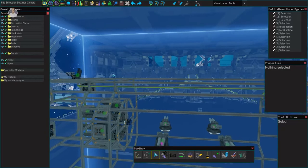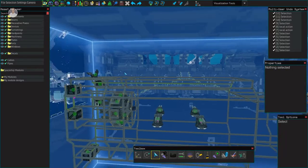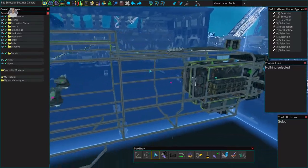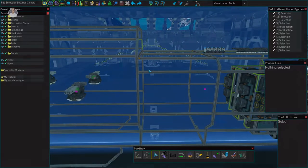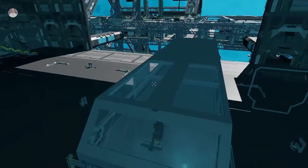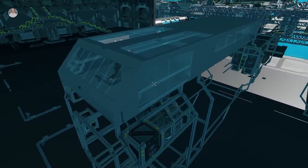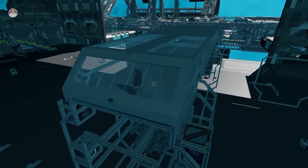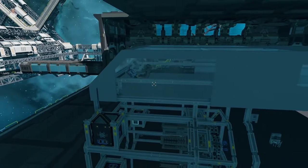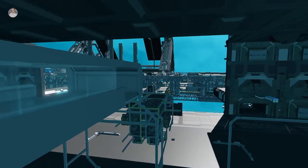I'm debating whether to have a complete roof that's plated with windows all around or maybe half windows — we'll see. Anyway, let me get to work. Welcome back — this is what I got. I know it looks like a little high-tech tram, but yeah, this is how the flight deck is going to look. Maybe it'll be a cockpit, I'm not sure, but let's go in and have a look.